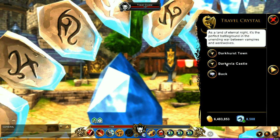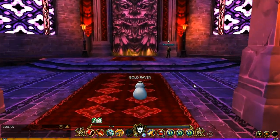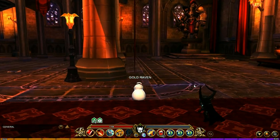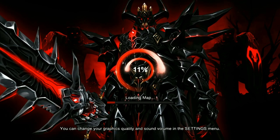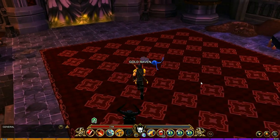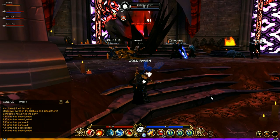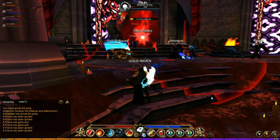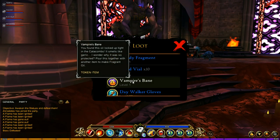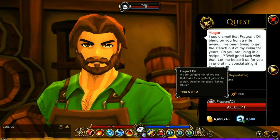The next location is Darkovia Castle. The best way to get there is to interact with the crystal which can take you directly to the castle. Run all the way through the castle down to the waterway — it's in the throne room just to the right. In the waterway, go across the death trap to the other side where you'll find the Darkovia Crypts. Run the Darkovia Crypts dungeon and look to kill the Shadow Entity, who drops the Vampire Bane.